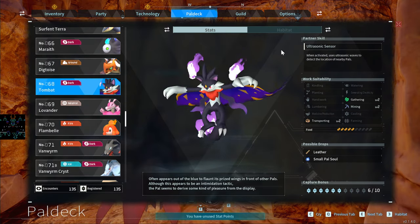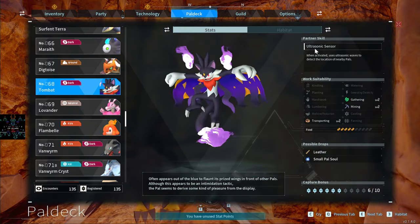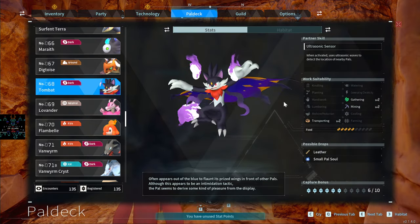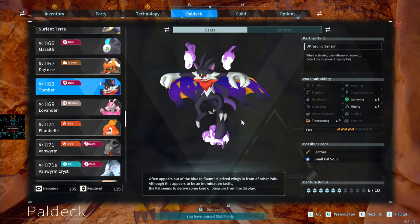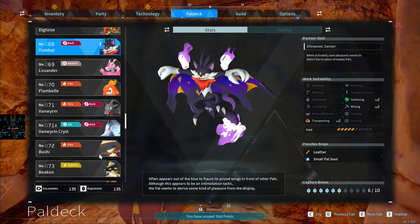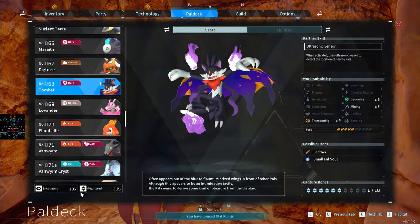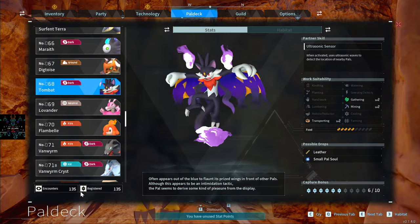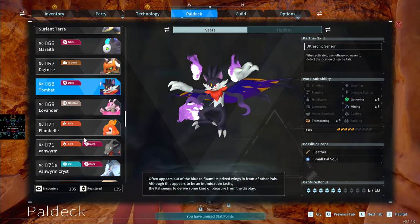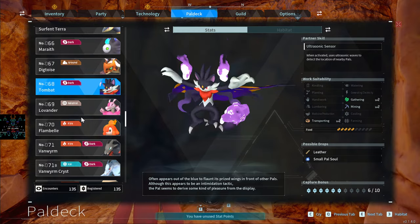The Tombat is a great nighttime-only pal — glowing and catchable all over the place at night. The key reason to get it is the Ultrasonic Sensor ability — it helps you find other pals nearby. So if you're trying to catch them all like I was, the Tombat is a great tool. I kind of stopped playing Palworld and I'll explain more in my review — the end-game content just isn't there yet since it's still early access.